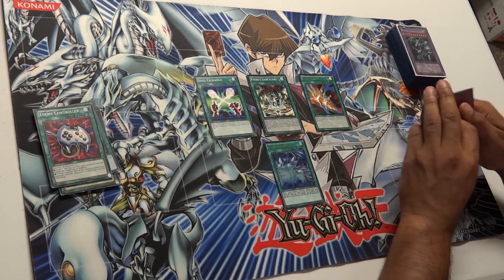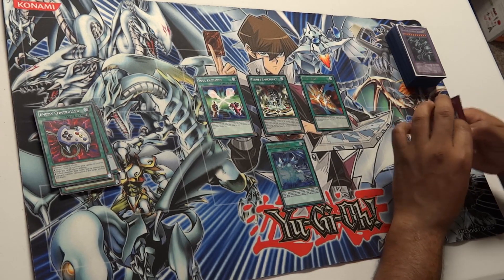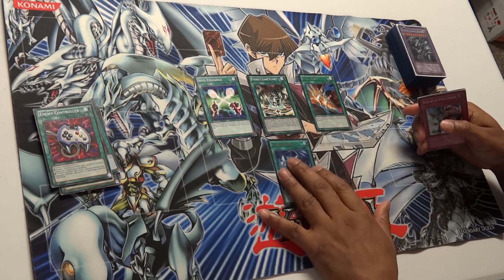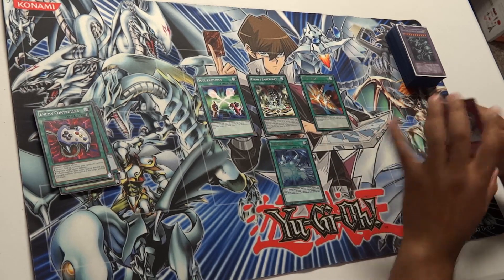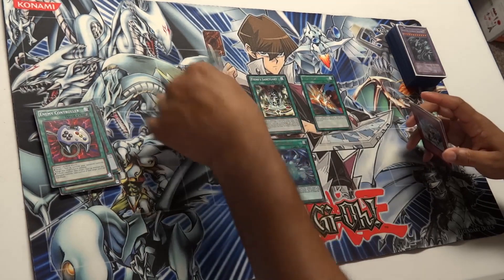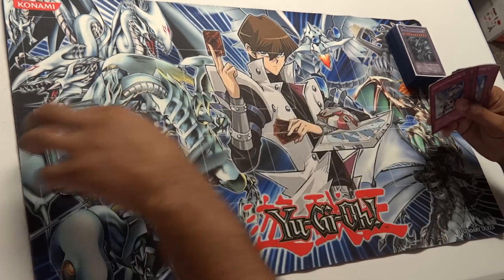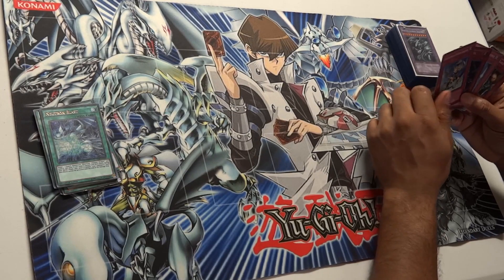We have Fiend Sanctuary as a good token or tribute fodder card, Cost Down to help bring out Blue Eyes faster, and last for the side deck spells, Neutron Blast — a really good card for Blue Eyes Ultimate Dragon. You can literally end games with this card if your monster doesn't have big barriers blocking the way.